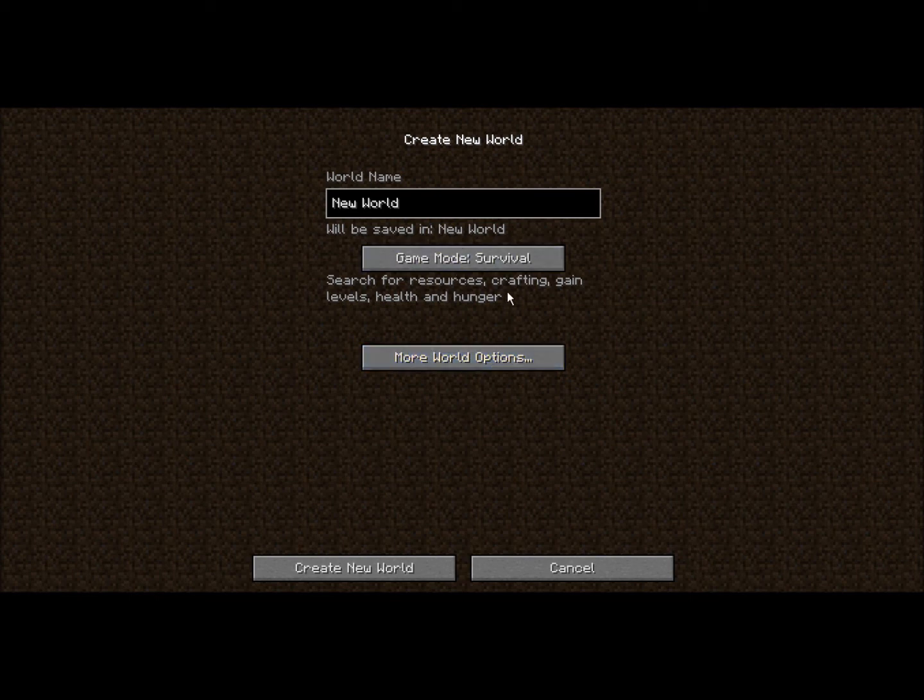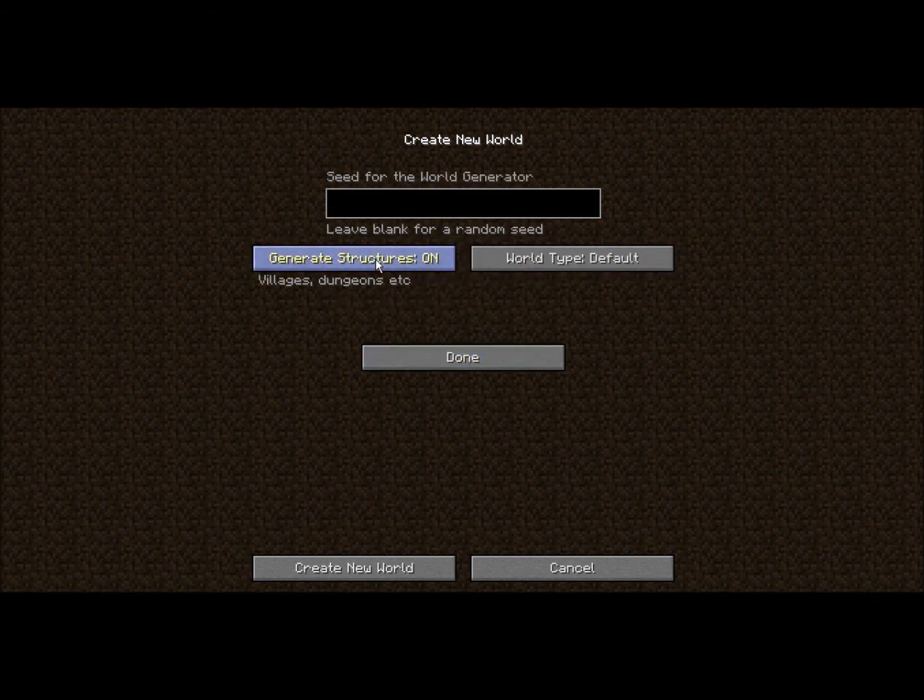Now if you want to do anything else, you can obviously go into hardcore mode. Hardcore mode is pretty hard — you get one life, and your world, as soon as you die, is completely deleted. There's no way of getting it back. And then you obviously have creative, and also you have generating structures, and you also have your super flat.